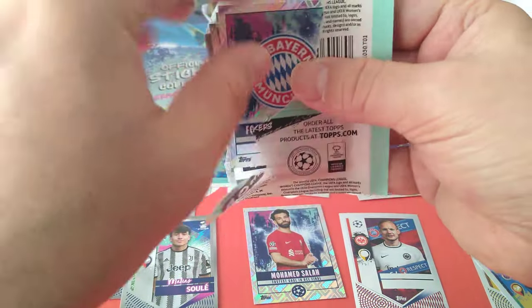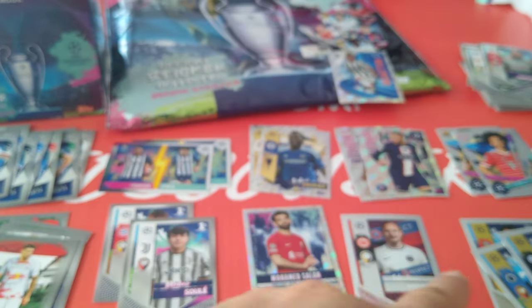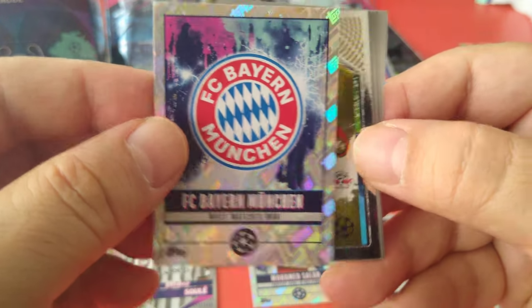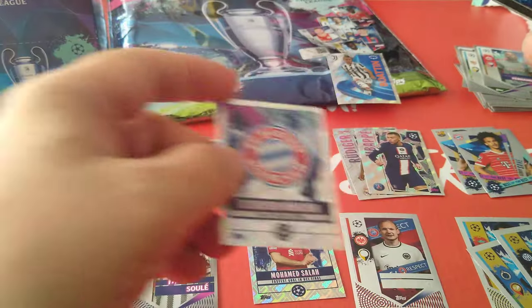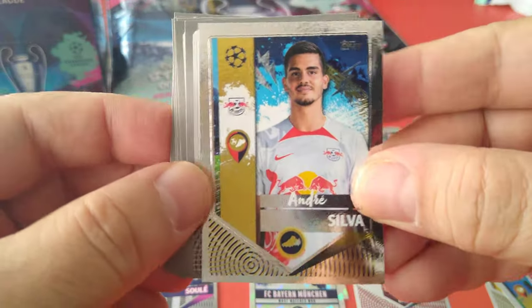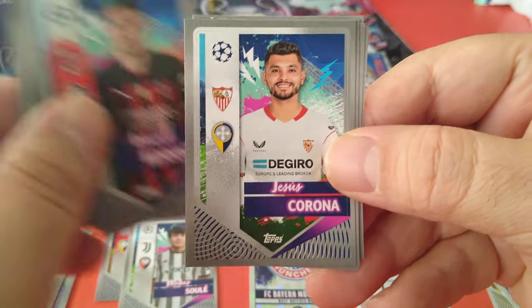There's no team logos unfortunately, or team shirts — home and away — but they've replaced it with tons of different other subsets. Bayern Munich most matches won — wow, you'd think Real Madrid have won the most matches. That goes with the Mo Salah record. Then Andrzej Silva, another scorer or star player sticker, Berghaus, Doherty, Benassir, Corona.